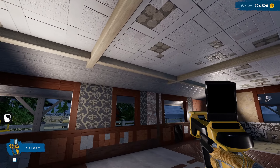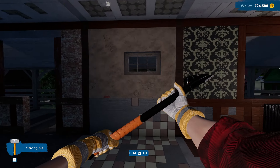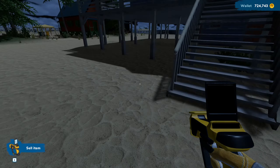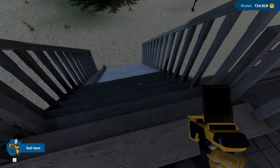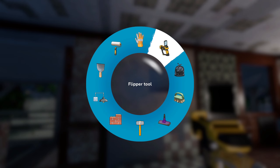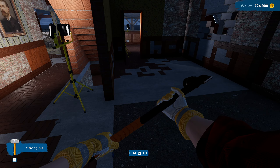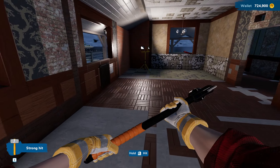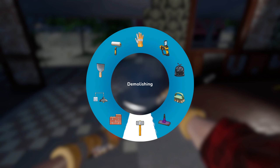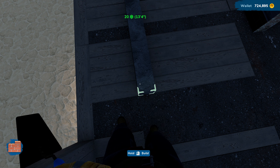I know this wouldn't be typical in real life — you wouldn't knock down all the walls because the house would cave in. But this is a game. It'd be cool if it had physics like that though. Let's get rid of this window and figure out how far out we can build. We're going to demo this whole entire back wall. The kitchen will sit here, butler's pantry, island, breakfast, and entertainment room — this is going to work out great.